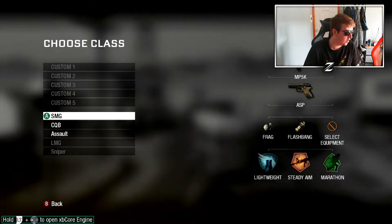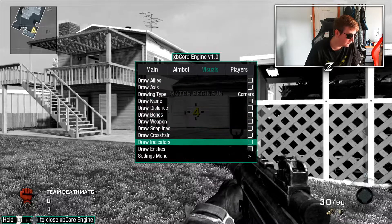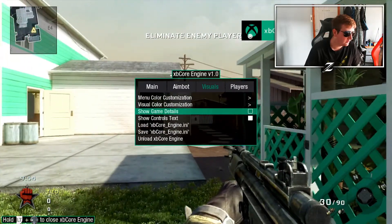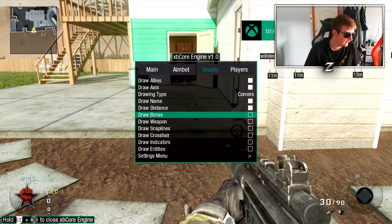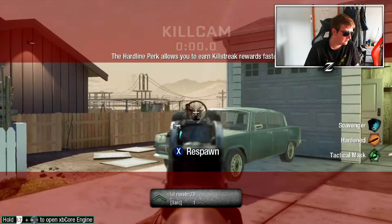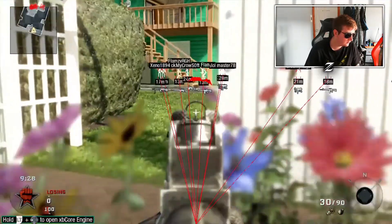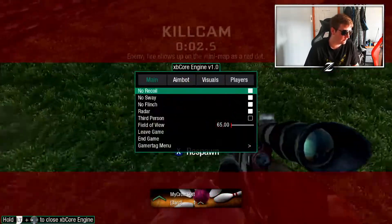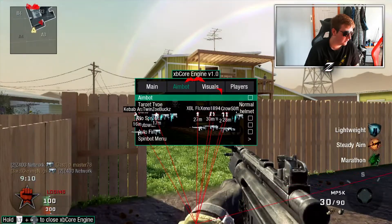I'm not the best with cheat engines but I'll do my best. We're going to hop in and set a preset if there are any — or just enable some of these settings manually. There we go, now we're talking. I'm going to enable radar, and then it's aimbot time.